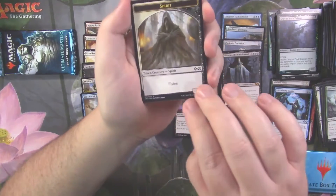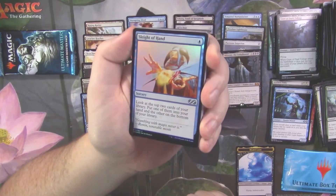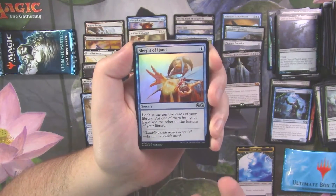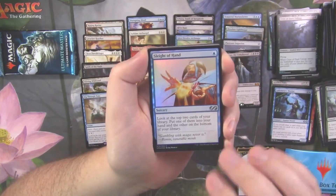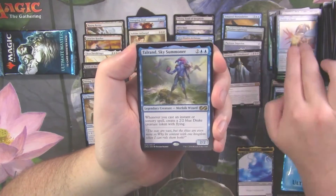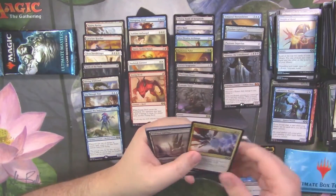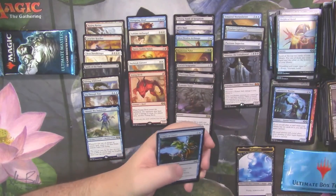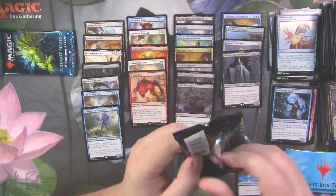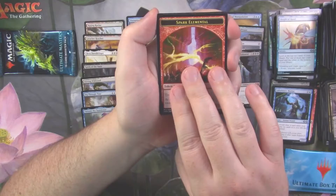Spirit Token. Foil Sleight of Hand — I'll take it. Foil Sleight of Hand from 7th Edition would be even better because it would be black bordered and foil. Our rare is a Talrand. Talrand the Summoner — I wish he would summon some value. How about some Drakes? Drakes are value, I guess, depending on what game you're playing.